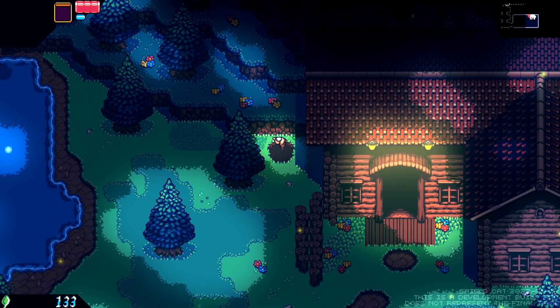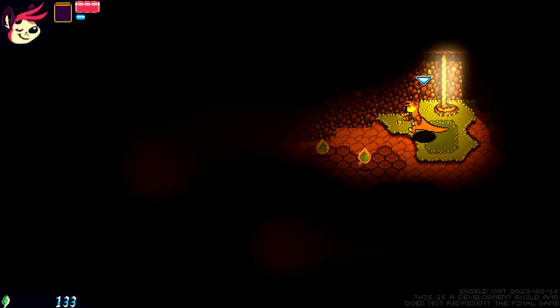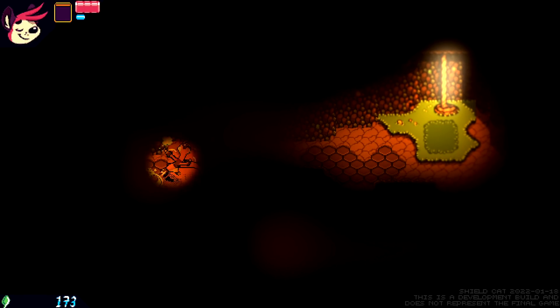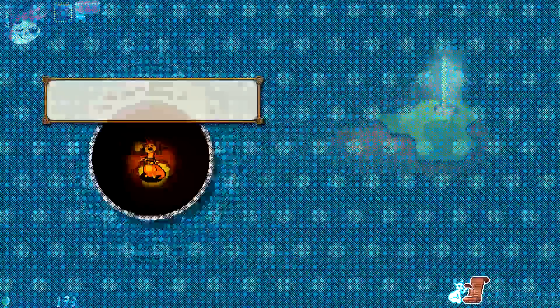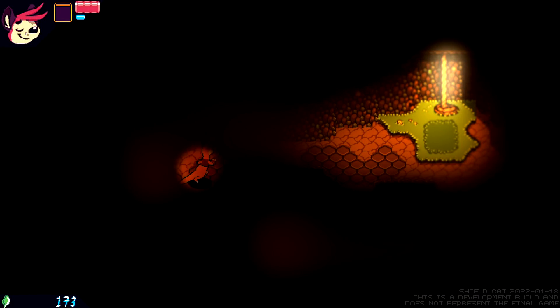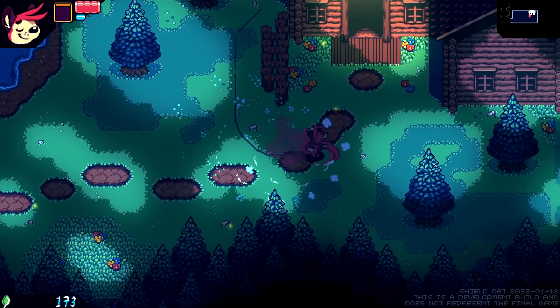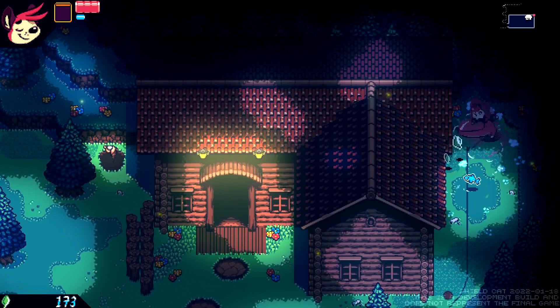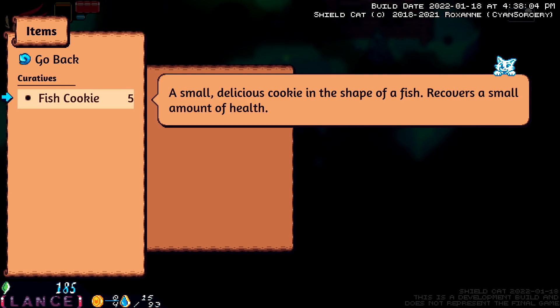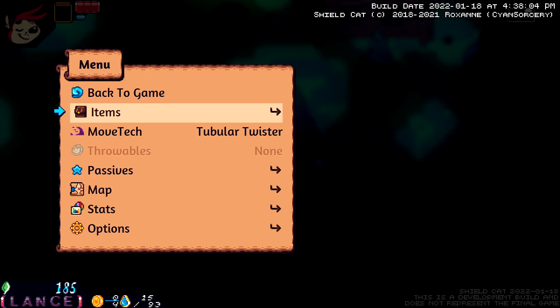Ooh, secret hole! That's like Legend of Zelda too. Ooh, dark pit. Treasure! You found fish cookie five-pack. Oh. What items do we have? Fish cookie — small delicious cookie in the shape of a fish. Recover a small amount of health. Cool.